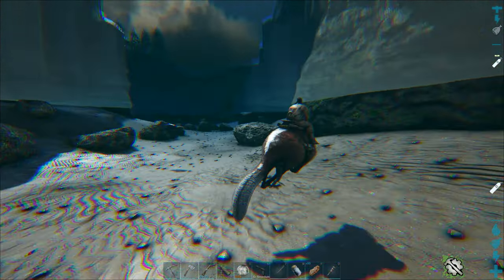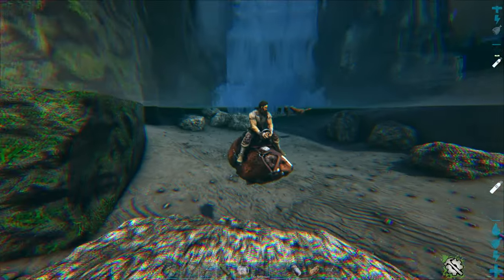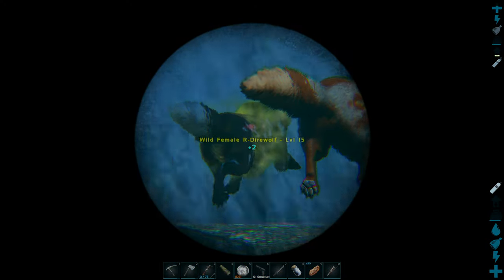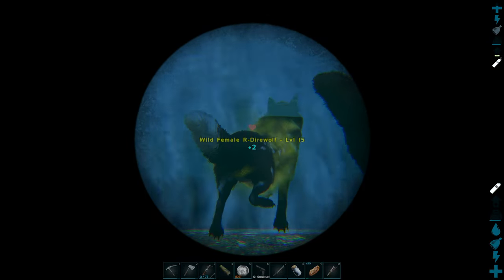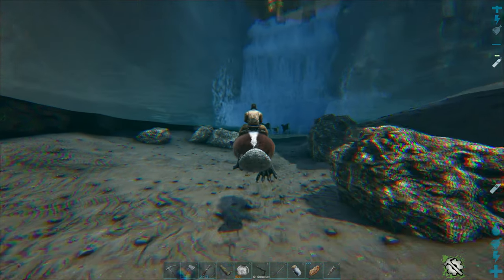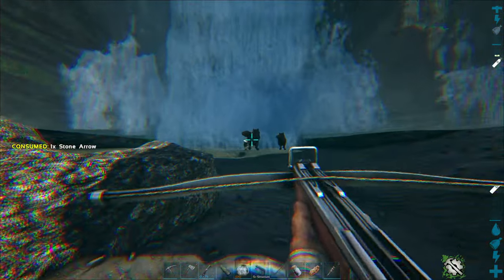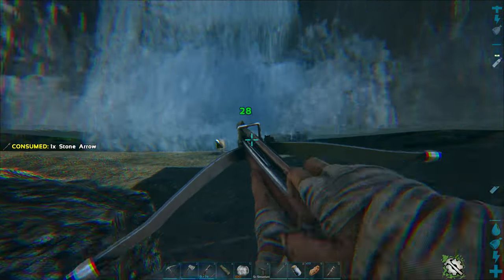There's three of them. I'll tell you what, we picked the worst place to live. That's a 15, that's a 140, and that's a 15. We should probably just kill the low level ones off so they don't have that pack bonus anymore. We're underwater and we don't have an air tank.